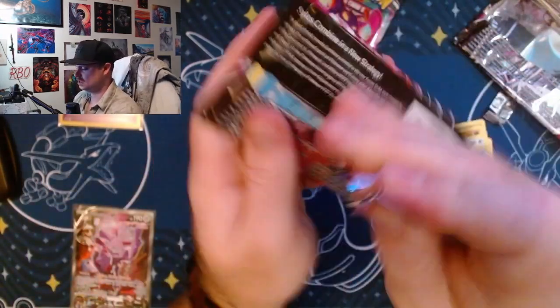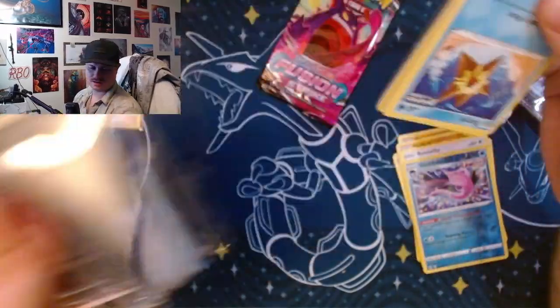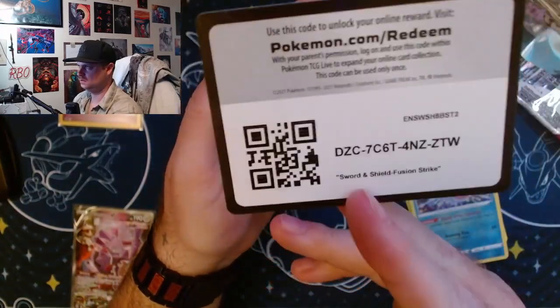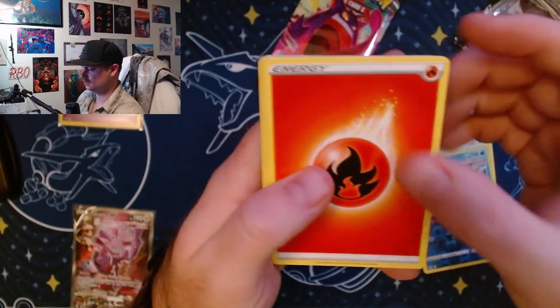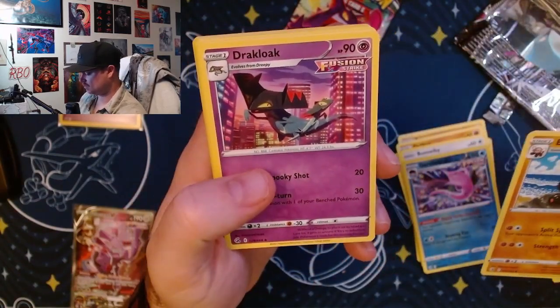Moving on — Fusion Strike. I think this is the Fusion Strike set with the Gengar, and that is like a $240 PSA 10 card. I had the option to actually buy it for 80 bucks and I didn't, because I bought a Charizard PSA 10 instead. I wish I would have just bought the Gengar.